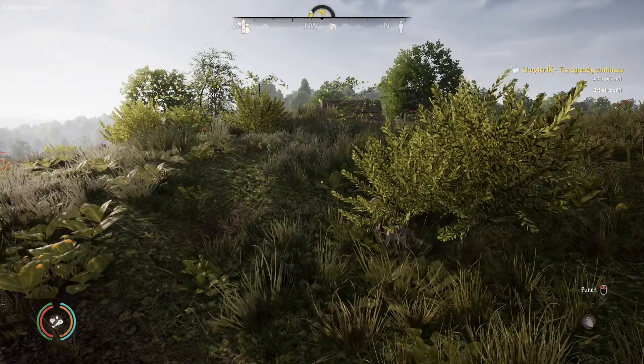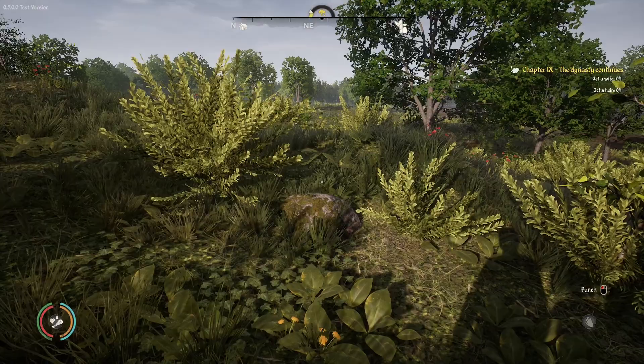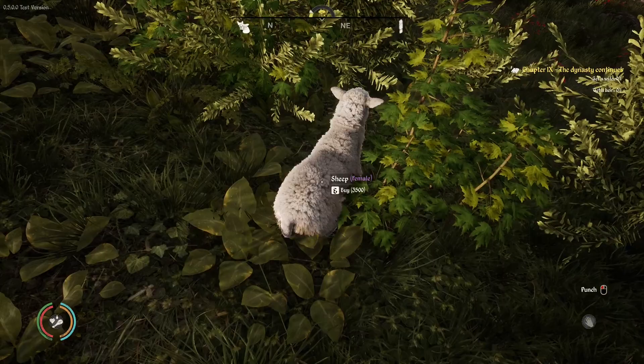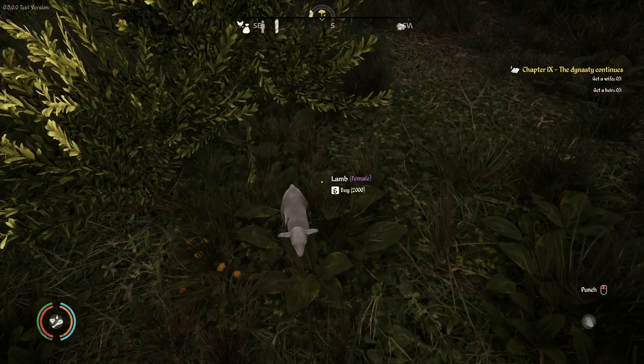Here is one. Look at it and it tells you the price, the gender, and what you have to do in order to buy it. Press E. And over there is the little one. Those younglings are usually cheaper and they grow up eventually. But we want an adult this time.